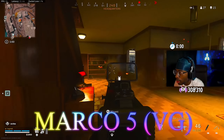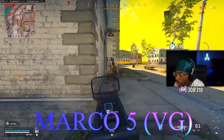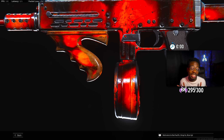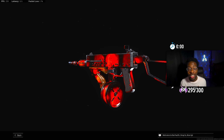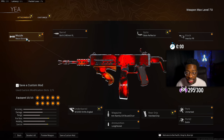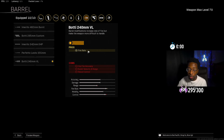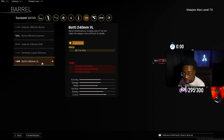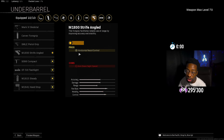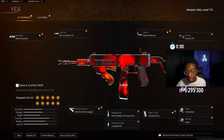Speaking of guns that got nerfed but are still top tier — we have the Marco 5. This gun is very fun to use and I'm glad it's still meta even though they nerfed it two to three times. This is a brand new setup after the nerf. For the muzzle, run the Recoil Booster — one of the top attachments on all Vanguard SMGs. For the barrel we ran the Botti 270mm CBI barrel, which gives you fire rate, same as the Recoil Booster. For the underbarrel we ran the M1930 Strife Angled, which gives horizontal recoil control — this gun does kick up quite a bit.